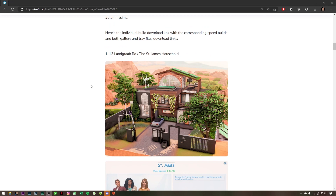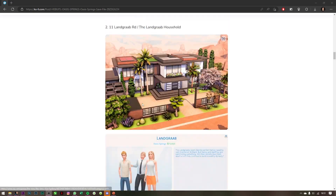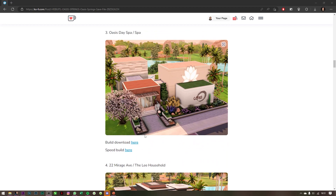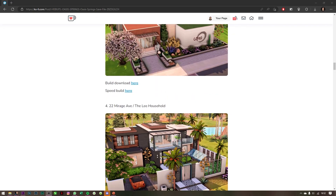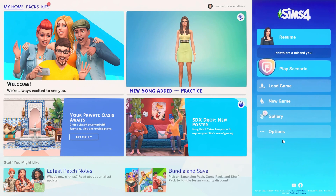If you don't play on PC and you're a console player, I've got you covered. If you scroll down the blog post, it will have corresponding build download links for the gallery, as well as household download links and speed build links. If it's a community lot, it doesn't have a household download link, but if it's a house, it will have a corresponding household download link from the gallery.